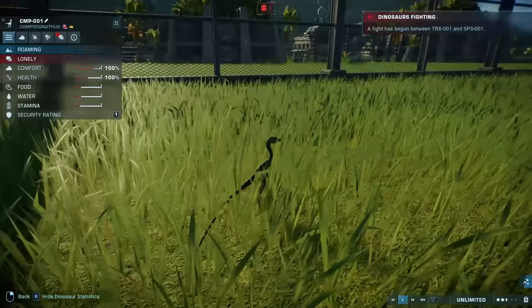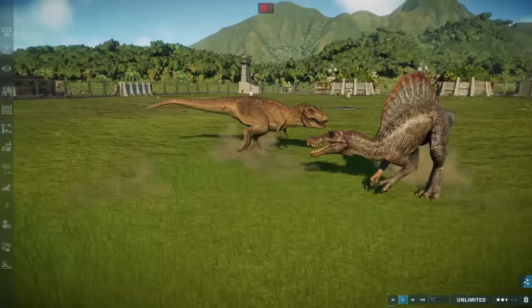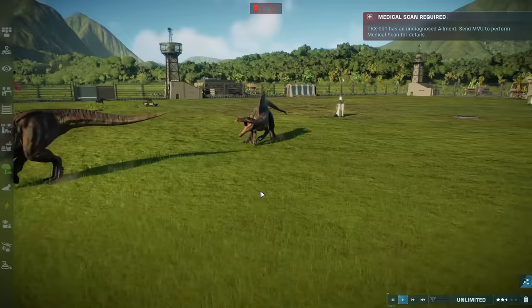The Spino and the T-Rex are fighting — oh, I've got to watch this. I don't know who's going to win. That is such a cool picture right there — that tongue dangling out. Nice bite, Mr. Rex. We have an 84 versus 69. That was a good bite too — 38 to 69. The Spino beat him. We have an undiagnosed ailment — we probably need to send in the mobile vet.